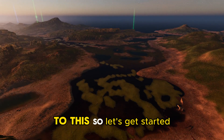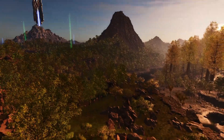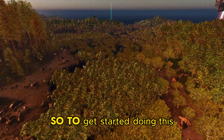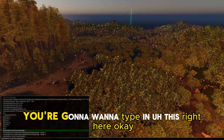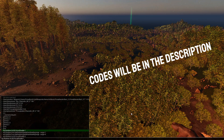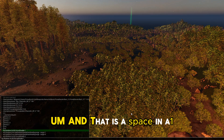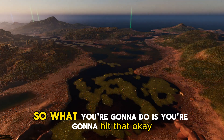So let's get started. This is a two-part thing. To get started doing this, you're going to want to type in this right here. The capital letters have to be where they are, and that is a space and a one. So what you're going to do is hit that.